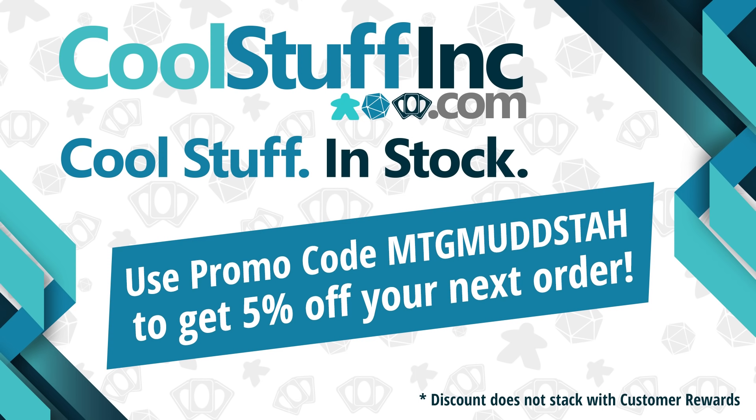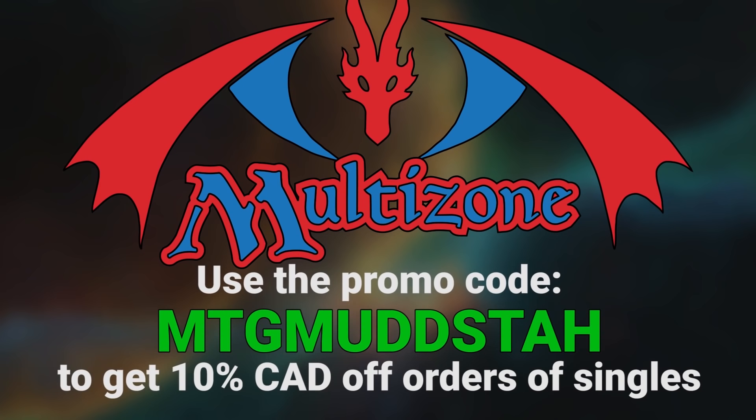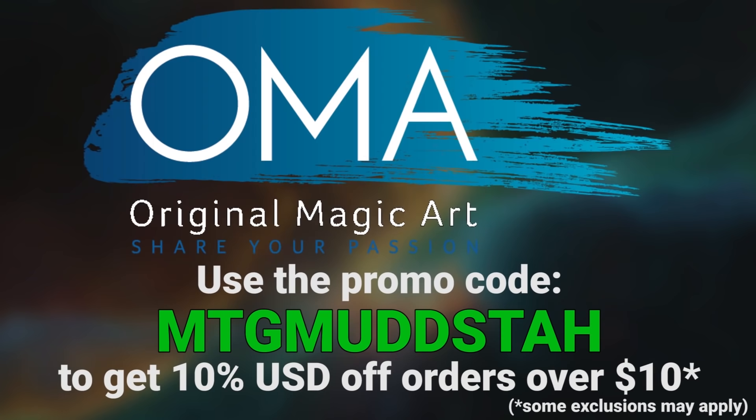This video is sponsored by Cool Stuff Inc. If you're looking for cards in the US, look no further as you can use the promo code MTGMudsta to get 5% off anything on the site. Or if you're in Canada like me, you can use the same promo code at Multizone to get 10% off your orders of singles. If cards aren't what you're looking for, Original Magic Art has playmats, tokens, and sweet art that you can use that same promo code to get 5% off your order.